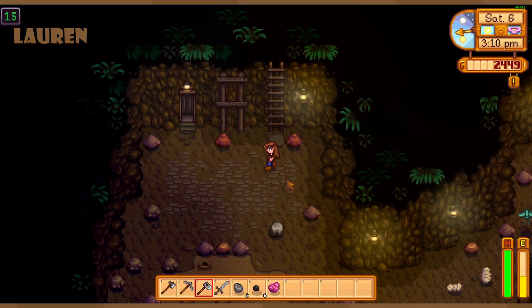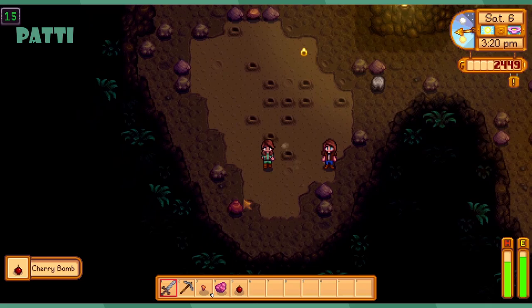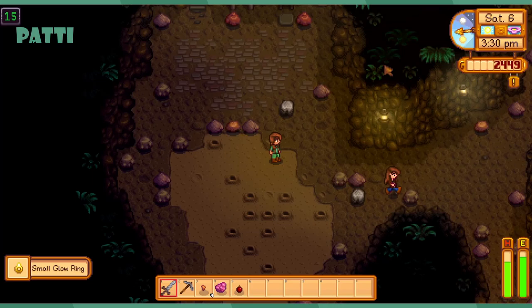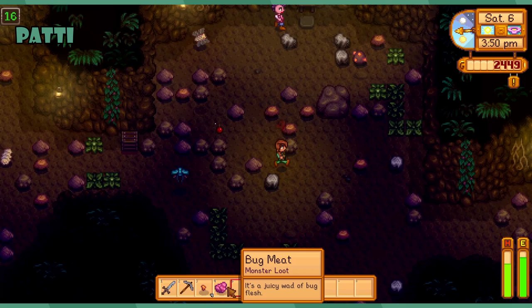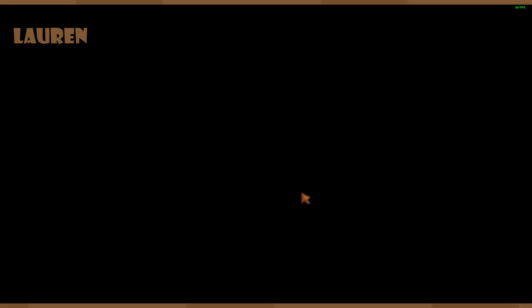I gotta learn how to make bug steak — wait, we don't have a kitchen yet. One of them dropped a glow ring! Also I got a cherry bomb. I found more than before! I'm gonna drop a cherry bomb down here — go for it.